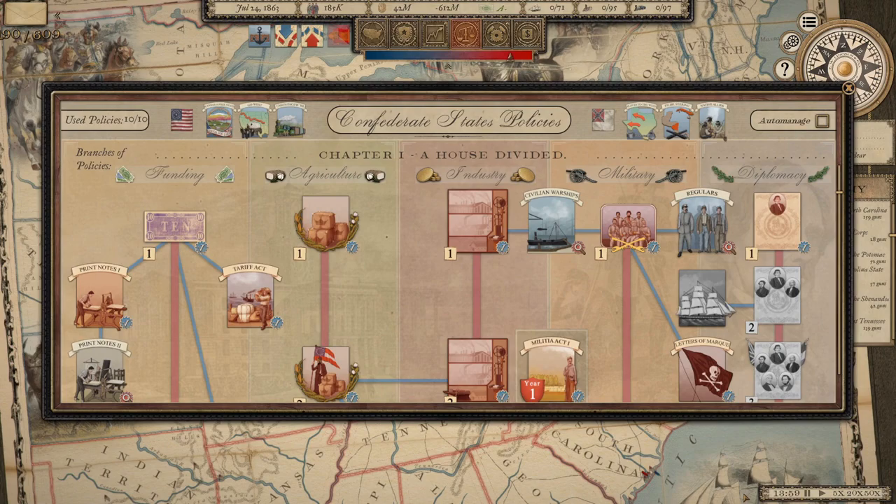This is a Spring '61 CSA campaign. My policies are up in the top right — I took two recruitment-focused ones: filibustering and native allies, and slaves to the west. I felt those three were somewhat underpowered, so taking weaker policies might even things out. This campaign started pre-version 1.0, so there's different AI, but that was my reasoning.